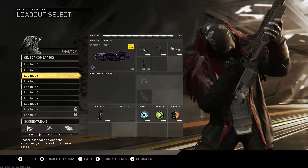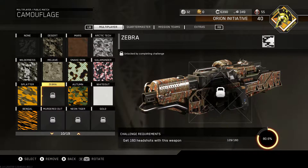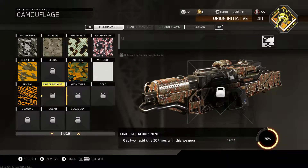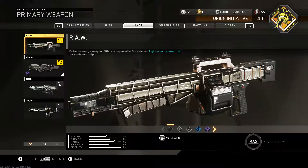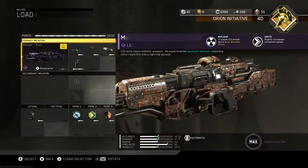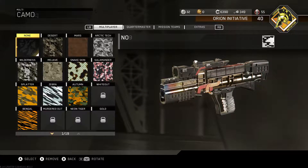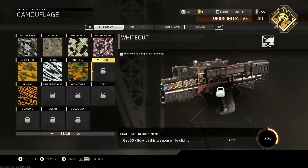So the next is the Mauler, which I'm working on headshots for. I'm getting pretty close — I need 31 headshots, some double kills, and then 3 kills without dying 20 times to get that one gold. I've actually already got the Raw Gold, and I've got a class set up for the Titan. The DCM8, I've just got double kills, kills without dying, and slide kills left, so that one's kind of close.